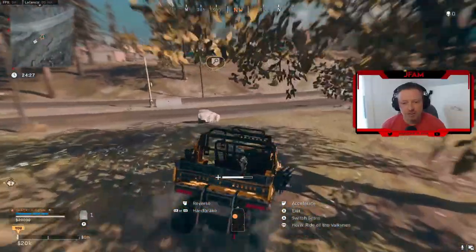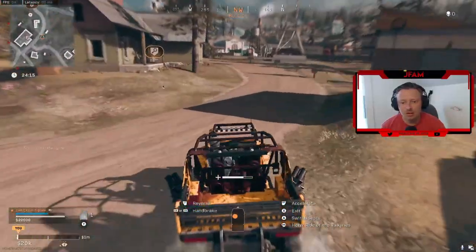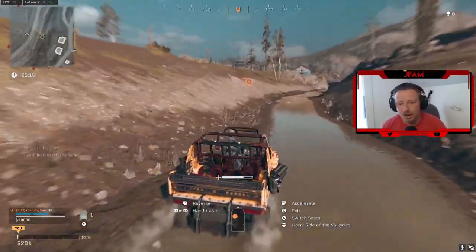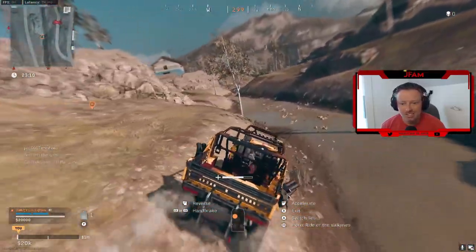And for the fourth and final satellite location, it is over by the airport. Here's the fourth location coming up. You can see there's the airport tower and the fire station over there. If you stay in this ditch, you will see it.